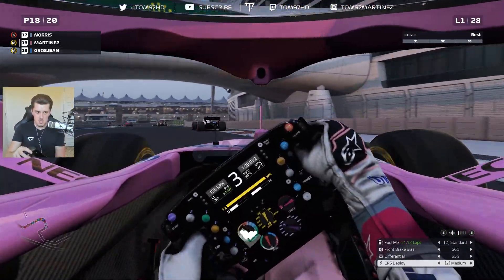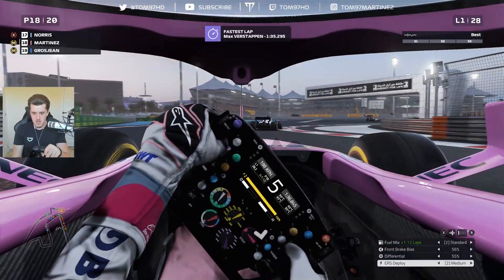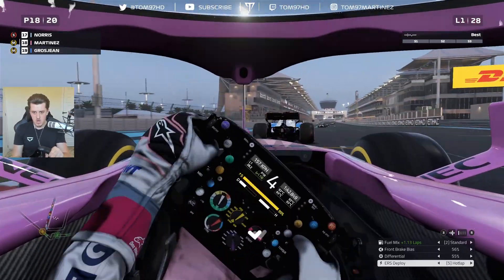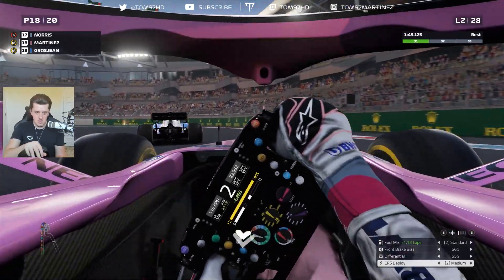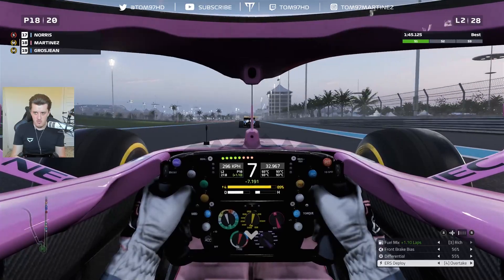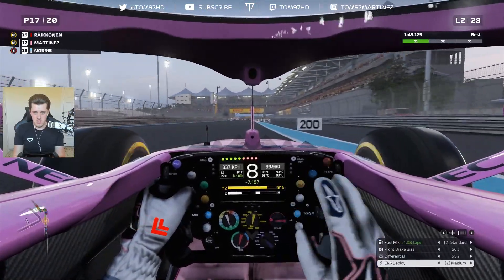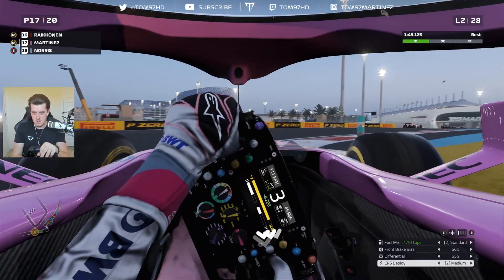Lance Stroll has been passed, so it's Lando Norris and the other Williams next. Let's try and get past as soon as we can — might be able to get this move quite quickly if I turn the engine up and put him under some pressure. He goes defensive which he didn't really need to do. No DRS just yet but we've got pretty good straight-line speed at the top end — here we go, easy move, and we get it done before the brake zone. Job done, P17.